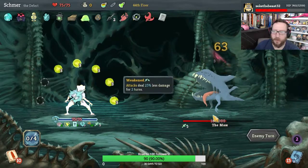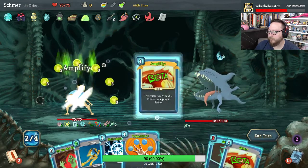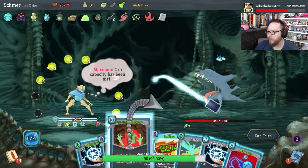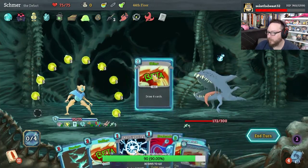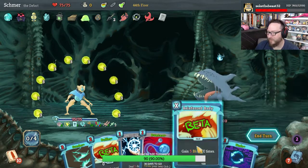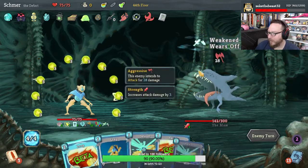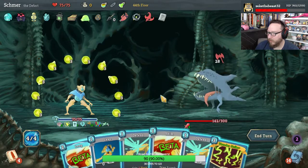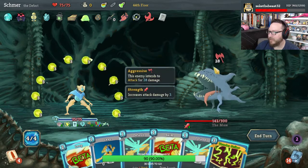Thunderstrike is our win condition — once we get Thunderstrike, we're good. Look at us go, dude — this is awesome. Force Field. That's gonna do 78 damage for three energy, but we really need more block. So I'm gonna play Loop — it made Skim free — and Blind. Play Skim, Axe Kick, Defend. We take zero damage, and we're happy.